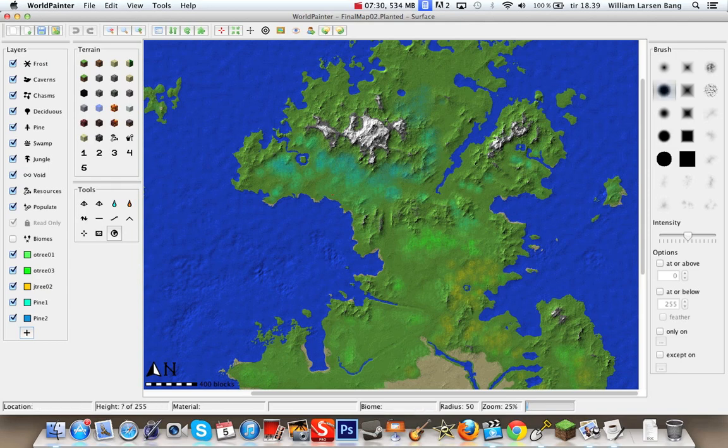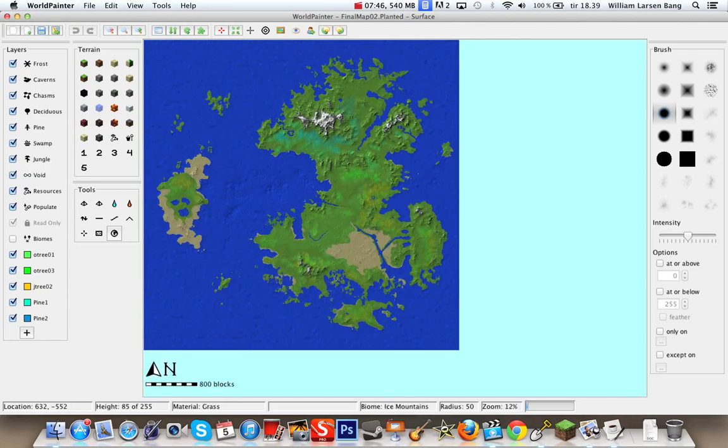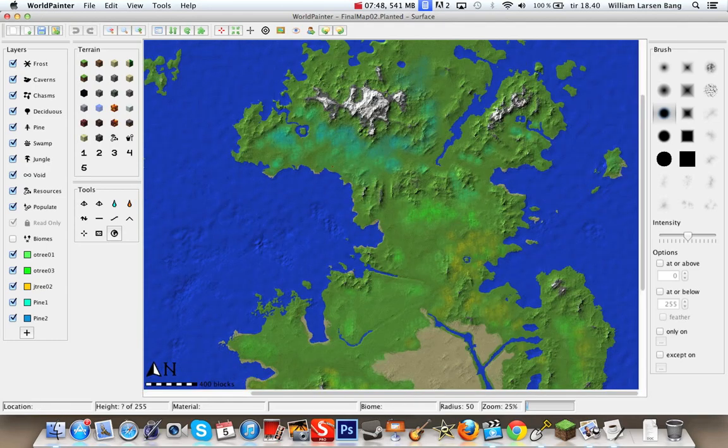Instead of making it a very clean cut like I know WestersCraft has done — very clean cut snow — I've used a bit more of a feathery brush on the mountains, and that gives it an overall better look. So if you're ever working with World Painter, I can recommend that. And if you've seen JamsyBoy's video, these are the functions over here.